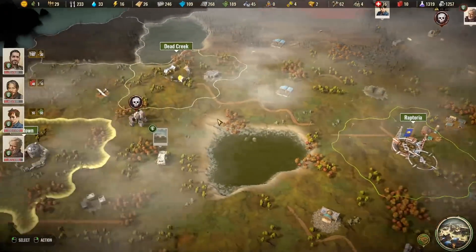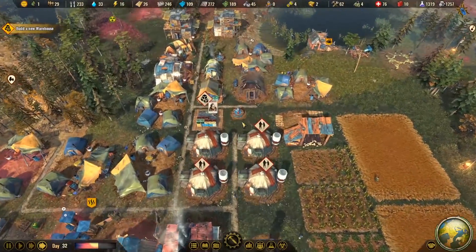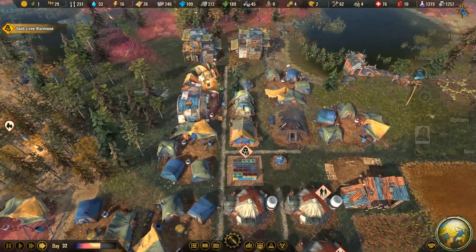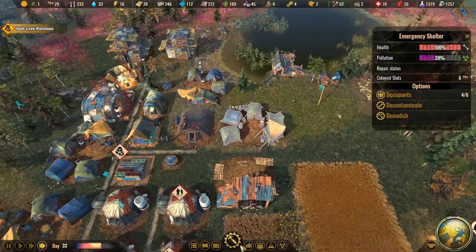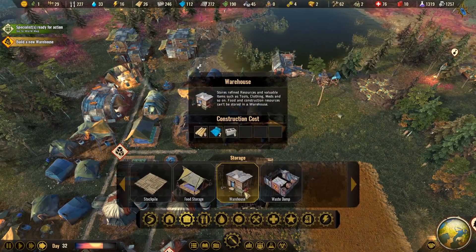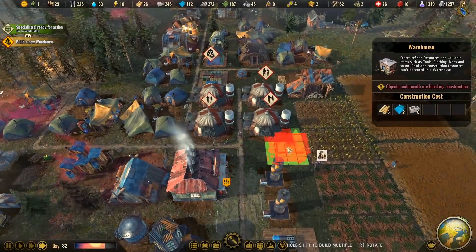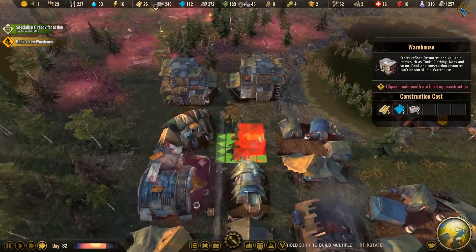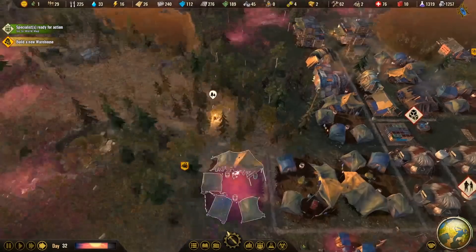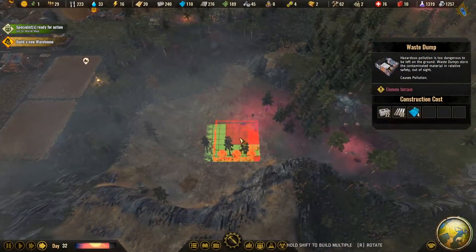We'll need to get components from somewhere on the map or through trading. Some colonists are without clothes. That's right — we need to build a warehouse now to store that stuff, like tools and clothing. We'll also have to store nuclear waste somewhere nearby. Let's put a small warehouse there and a waste dump somewhere away from the camp, like over here.